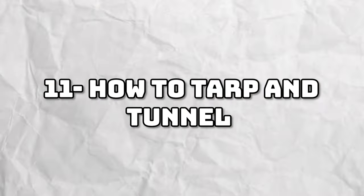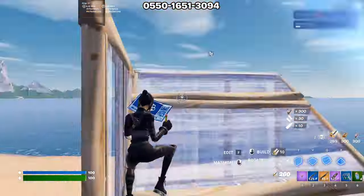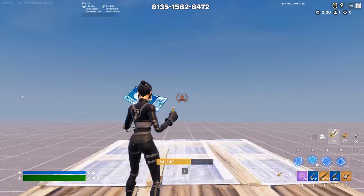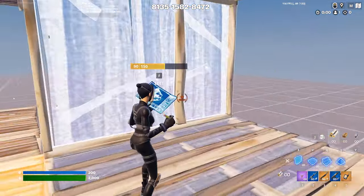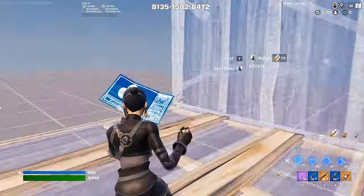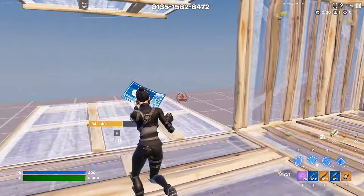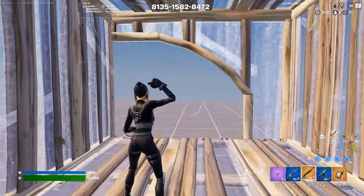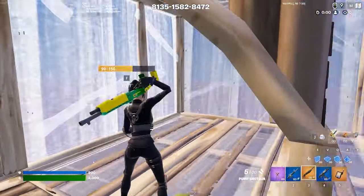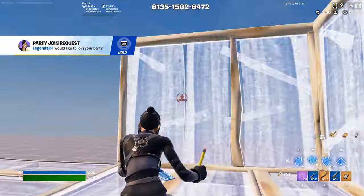Tip number eleven is how to tarp and tunnel. To tarp, you have to build a floor above and below you, then build a wall to your right and your left — and then you have a tarp. If you go fast, it should look like this. To tunnel, all you have to do is the same thing but place a wall in front of you and edit out of it. This is useful if people are in front of you in the moving zones.